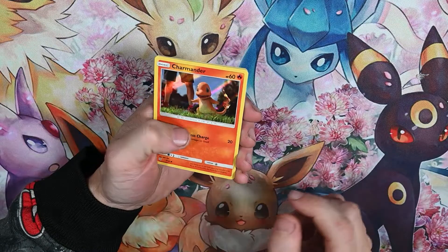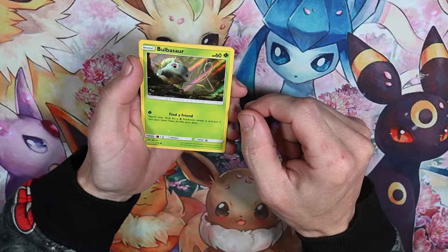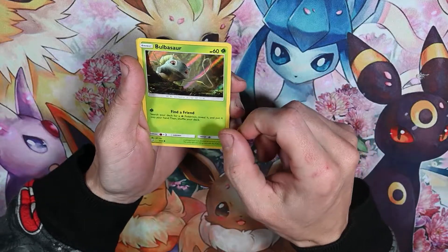A holo Charmander — I like it. Are they all holo in these? It seems like it. A holo Bulbasaur — I likey. All we need now is that Charizard.